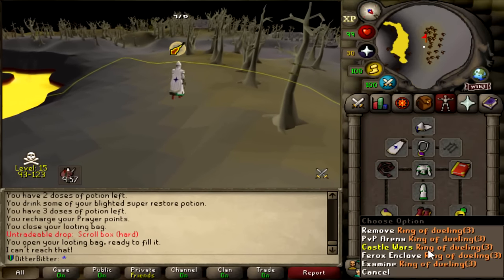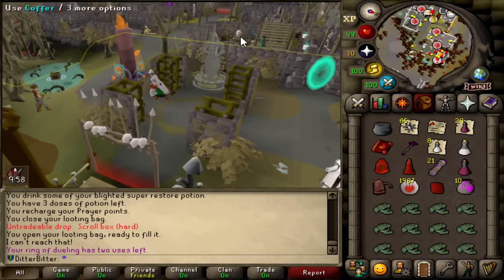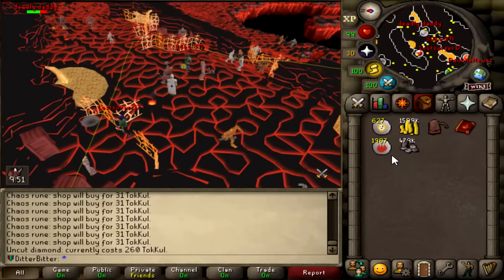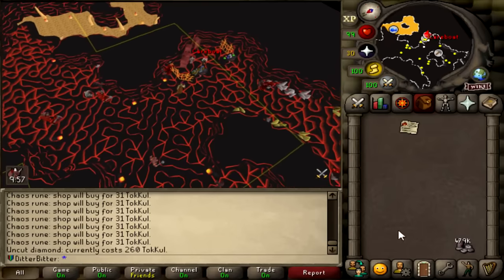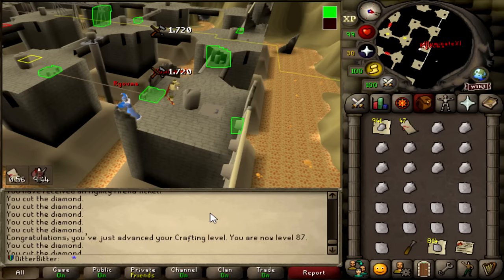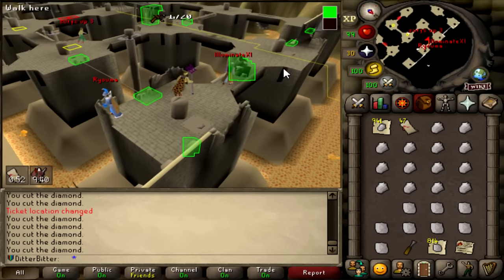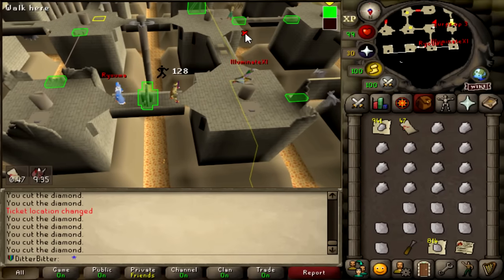We got very close to completing 100 Brimhaven agility tickets yesterday because we messed up, so I'm just going to go get a bunch of crafting and fletching supplies and go finish that up. I have almost 500k taco — if this doesn't get me to 99 crafting, I don't know what will. I've got almost 2,000 uncut diamonds, so let's go back to Brimhaven. I just got 87 crafting. We're almost done with the tickets here, so I won't be able to get all the way to 90, which kind of sucks because there's an Onyx amulet task.